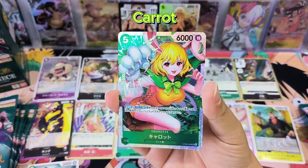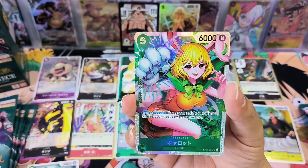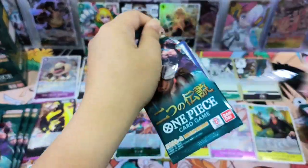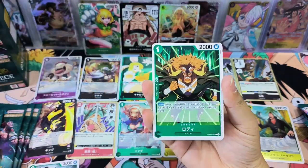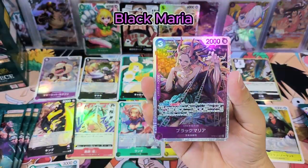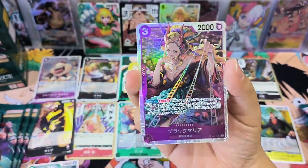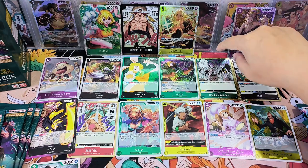Carrot super rare card! This is cute and nice. I think the Carrot super rare card is very cute. Let's put her here. Black Mario — pretty, pretty card! I would be happy to get the Black Mario alternate art as well. Let's put the kit here.